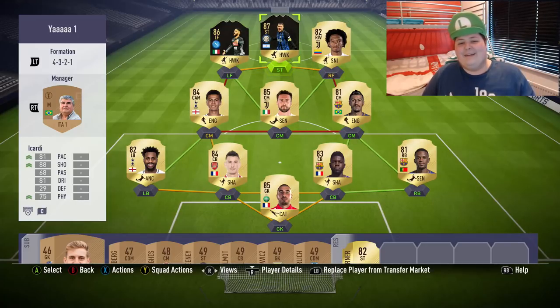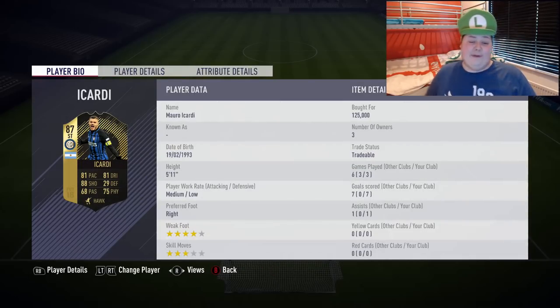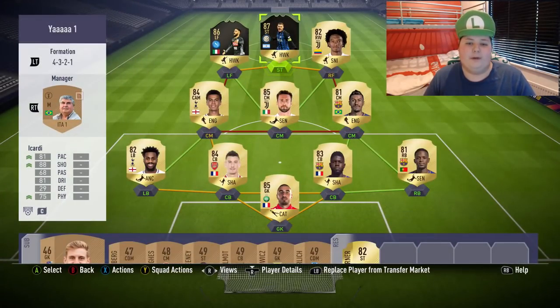Cuadrado was terrible by the way. Second in-form Icardi — I would play him in a two-striker formation. Pace-wise he felt exactly the same as the first in-form. He actually feels just like his first in-form if I'm completely honest — no real difference. His first in-form finishes just as well as his second in-form. The only thing I noticed is a slight passing upgrade at 68 passing, but even then he didn't feel much better. I wouldn't really recommend getting him for the price difference — wait until he gets a third in-form, I think that's when his stats will really make a difference. Smash that thumbs up and subscribe if you're new — I'll see you guys in the next video.